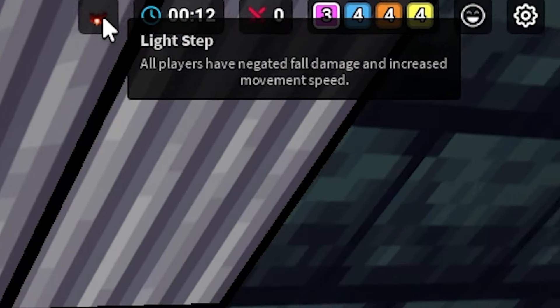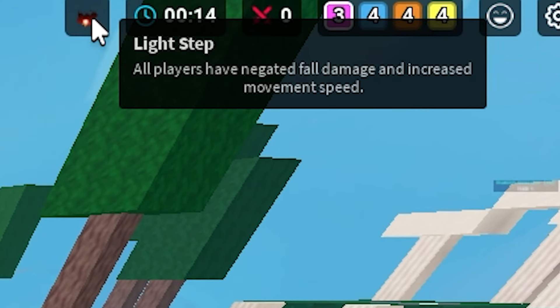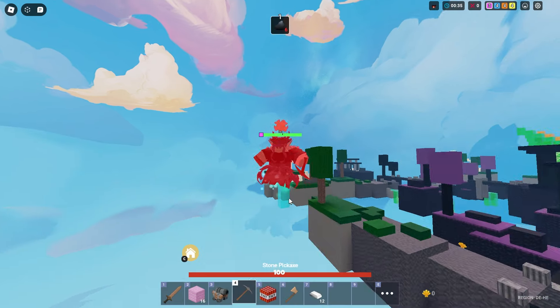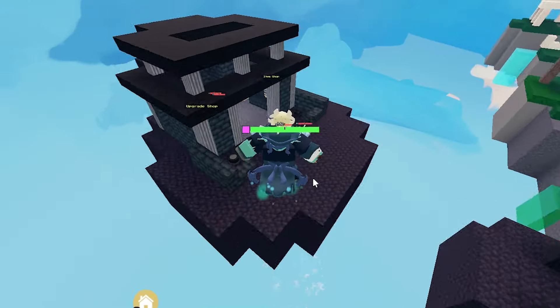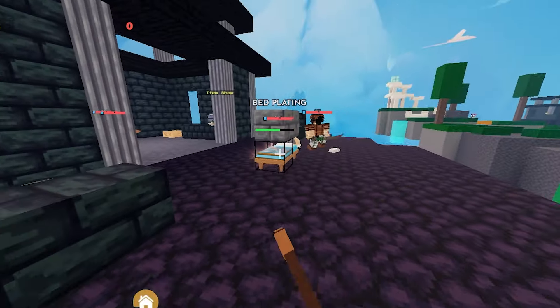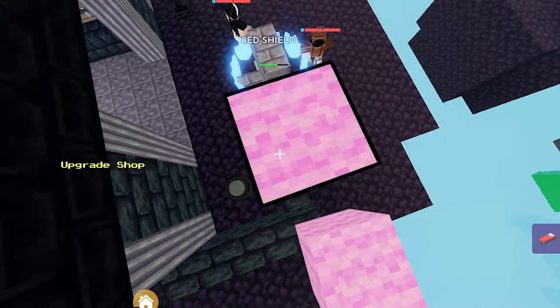We may have just found the new best mechanic for Pirate Davey — Light Step, because there's no fall damage. So we got this map once again. I can blast myself as high as I want and I'll take absolutely no fall damage. Before you play stone on that bed defense, I kind of just need to smack that bed plate — thank you so much.